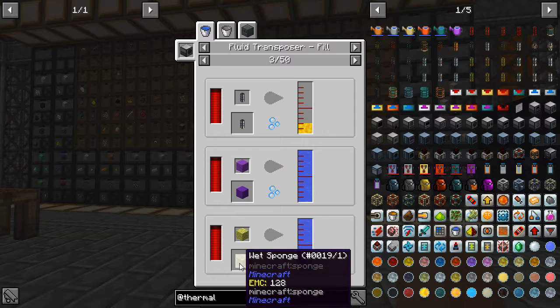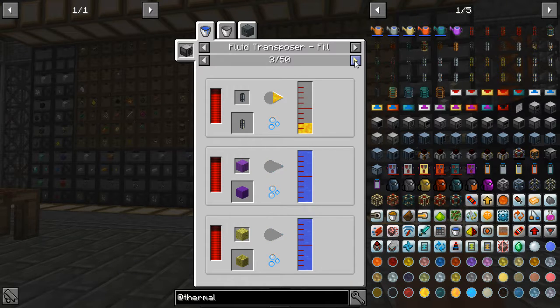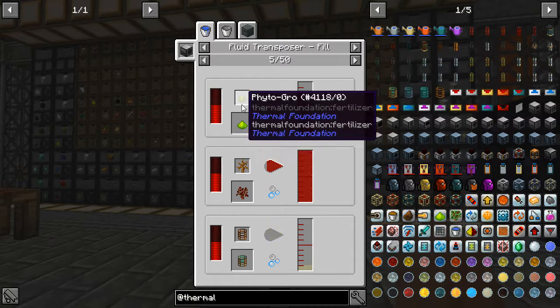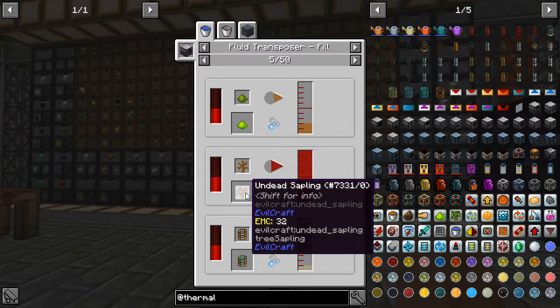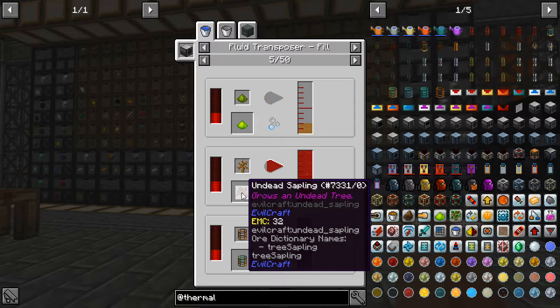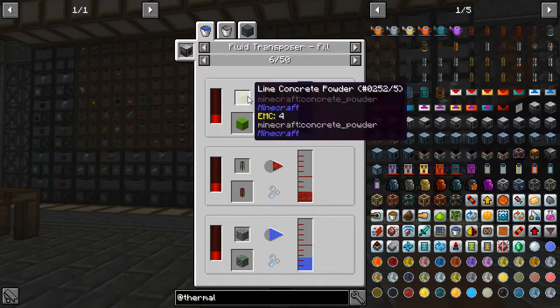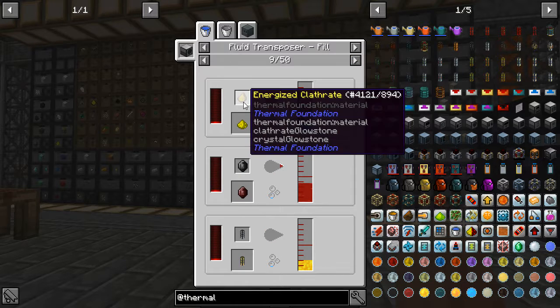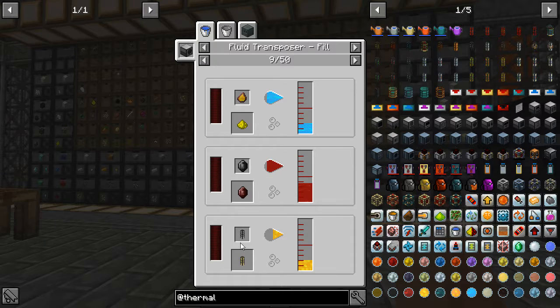Why would you want to turn a sponge into a wet sponge by transposing water into it instead of just using it? Undead sapling — grew as an undead tree. There's a lot of items in this I have no idea what they do.